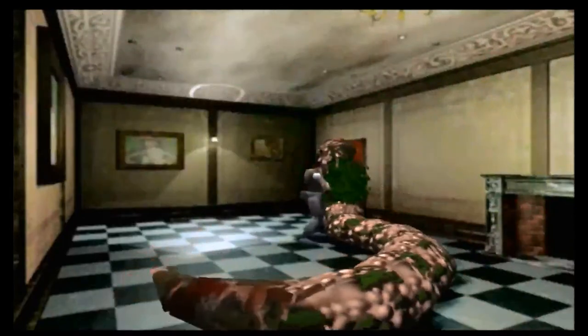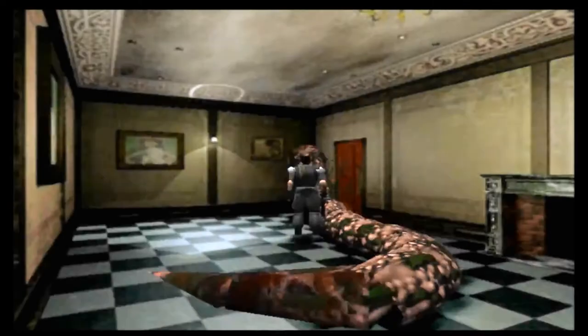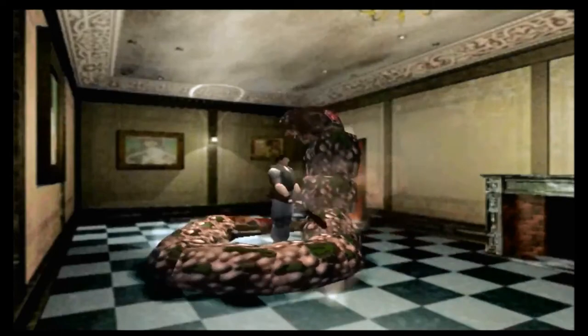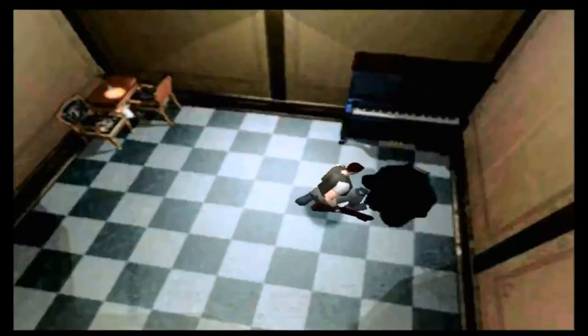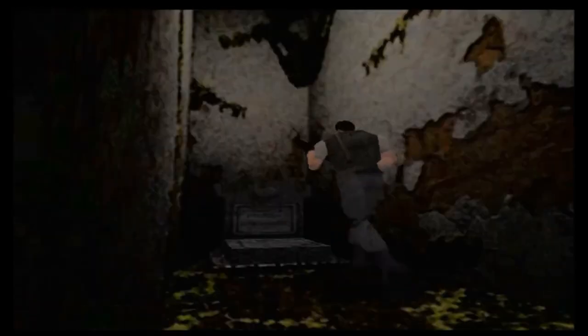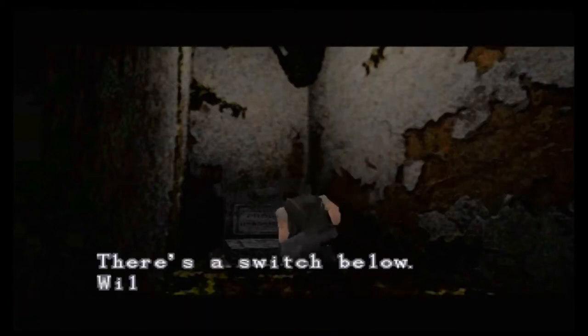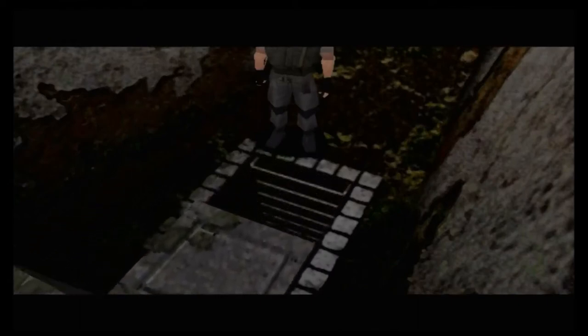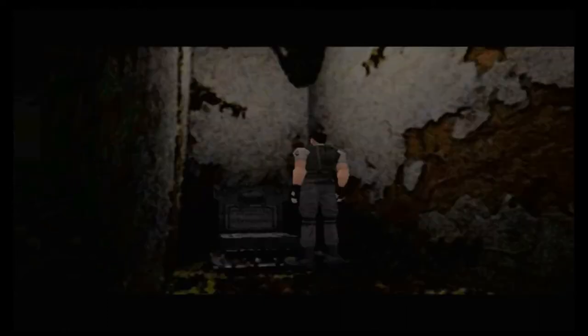Yawn has come out again and this time we're going to have to fight him in Chris's game. He appears to be damaged even though I hadn't actually fought him the first time around - I nearly ran away - but he's not that tough. As I showed in Jill's game when I accidentally used the shotgun, Yawn goes down very quickly. He gets a couple of bites in on me but that's why I brought that healing spray. We drop down here without the luxury of a rope in Chris's game, move the tombstone and enter the basement.